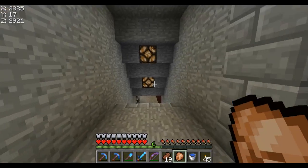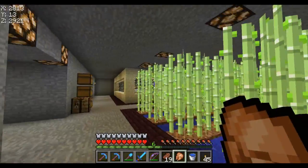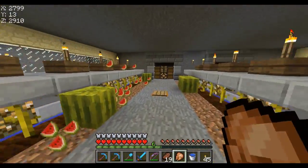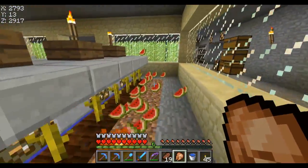Flower farm — you guys know what that is. This is just a speed ramp so I can go quickly down. Furnaces here, and this is a reed farm — simple design, you can just smash them all.